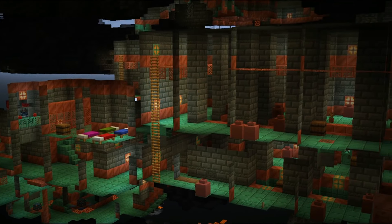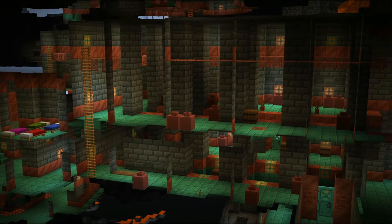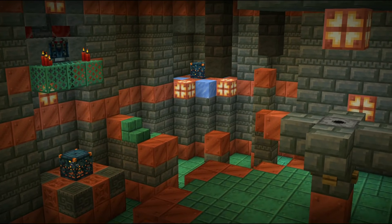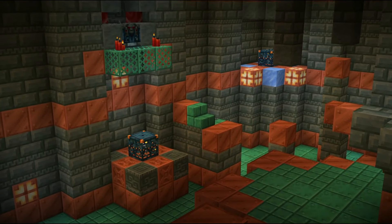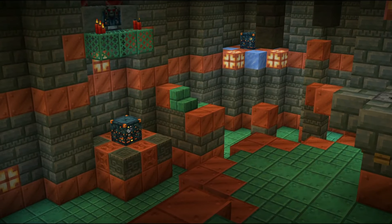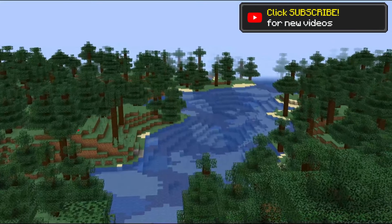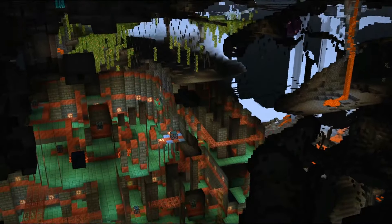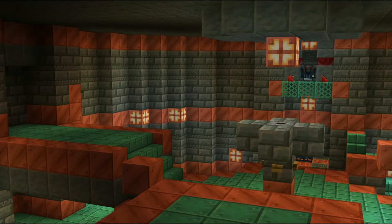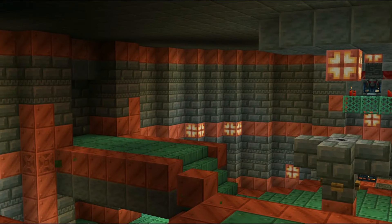The Trial Chambers are a new underground structure made up of a lot of new copper and tough block variants. Trial Chambers are a fairly large structure about the size of a stronghold, but with much larger and taller rooms. They generate at about the same rarity as strongholds, around Y level negative 20, but can generate all the way to the bottom of the world, usually no higher than level 0. Trial Chambers can generate below any surface biome and also in any cave biome.